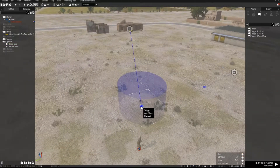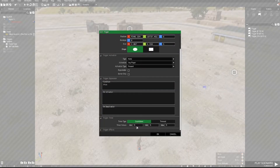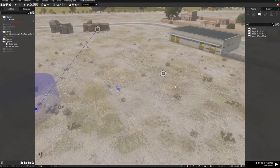There's a trigger here to activate the task, which is set to Any Player Present. I've put a five second delay on it at the bottom so it doesn't pop up the instant my player walks into that zone.